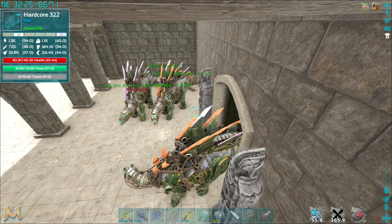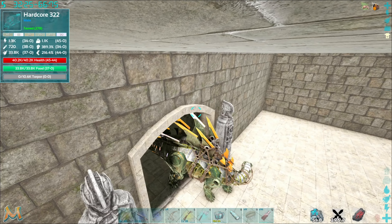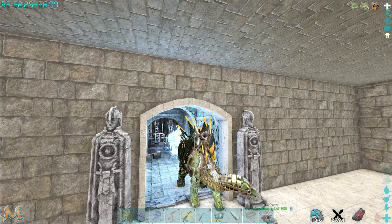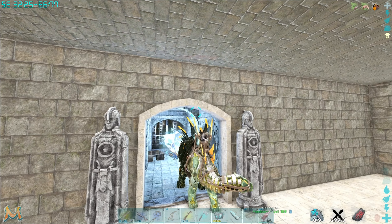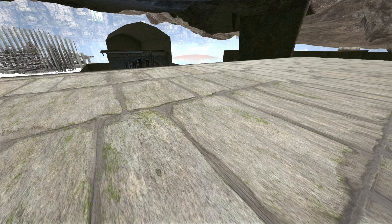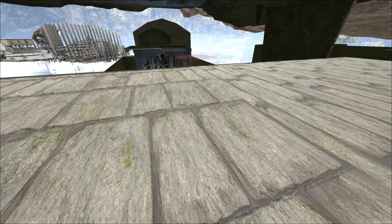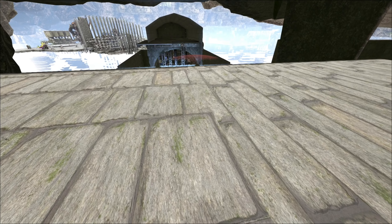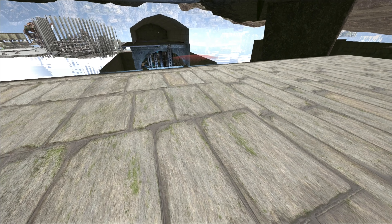Welcome back guys. After finding the tower outside was unpowered and wiping it, we decided to move straight on to the raid. We made light work of the front wall — they only had a few turrets on it. We ended up getting a decent look at the main base and it was fat. They even had a mech in there.